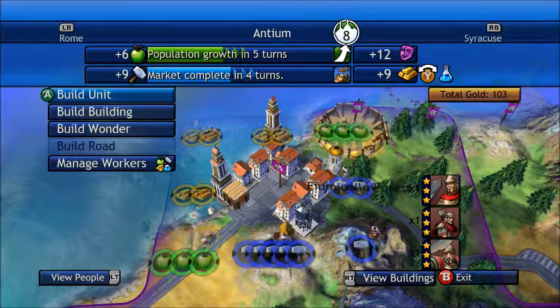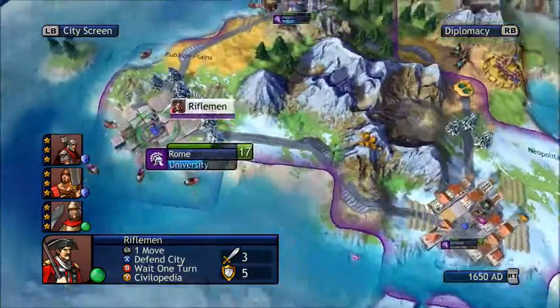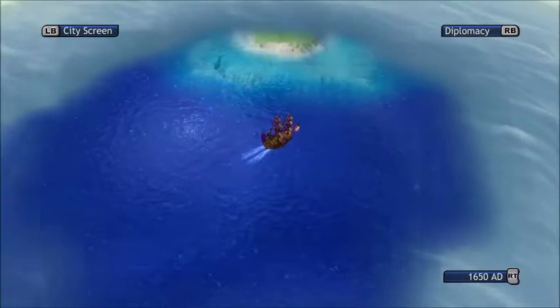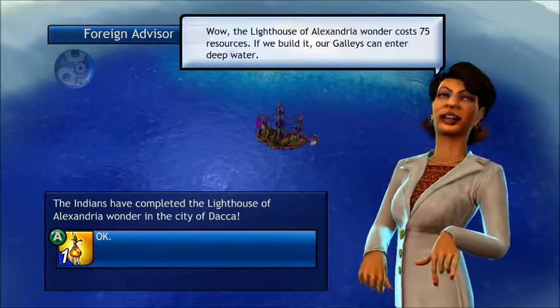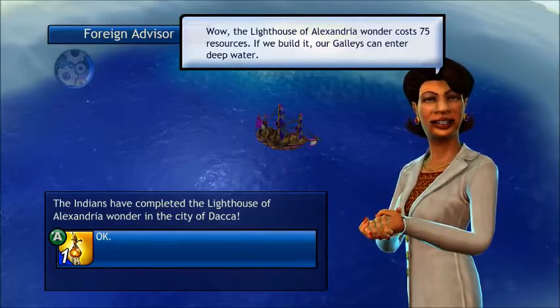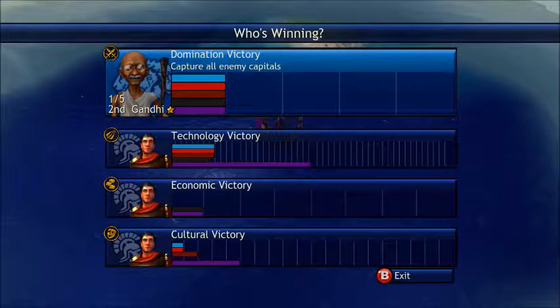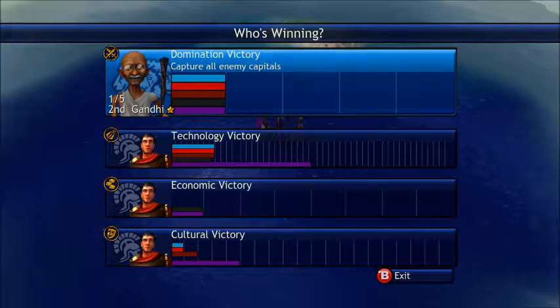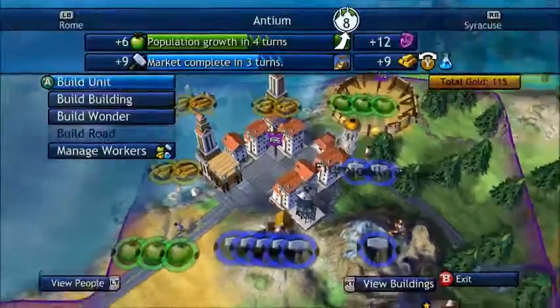Once we get a market there we're going to make it into a bank, and then have that city start making riflemen. You want to make riflemen because if you're ahead in technology you'll most likely get the chance to build Leonardo's Workshop ahead of time. What that means is that if you get Leonardo's Workshop, all of your units will be automatically updated to the latest technology — so all your archers become pikemen, all your legions become horsemen, and so forth.